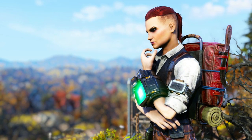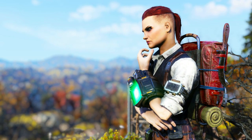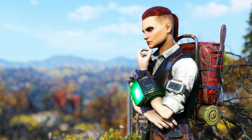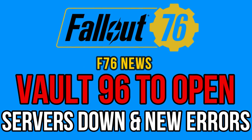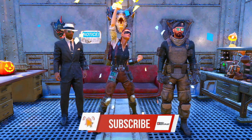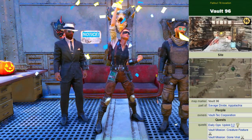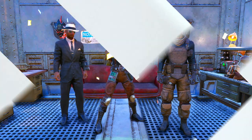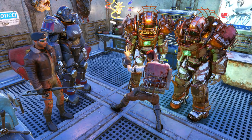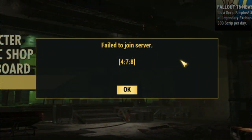Vault 96 will open doors soon with a brand new layout, meanwhile servers have been really unstable and new error messages and heavy bugs have been detected. Welcome back to another Fallout 76 video. Unfortunately I don't bring a lot of great news today. Apart from Vault 96, which is a brand new location about to go live with the next update, I have a fair amount of issues to show you. A few days ago, 76 servers were down shortly and some strange new error messages have been detected.